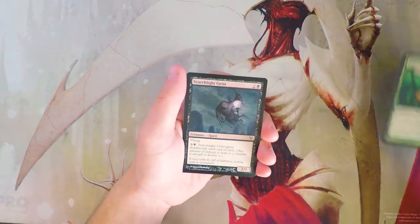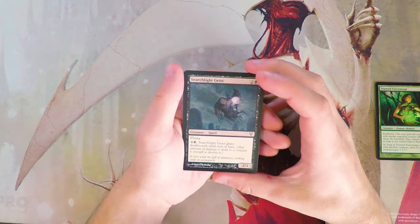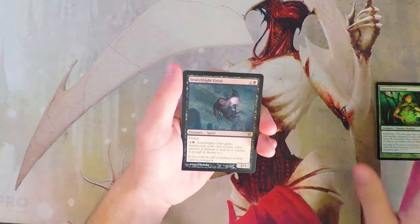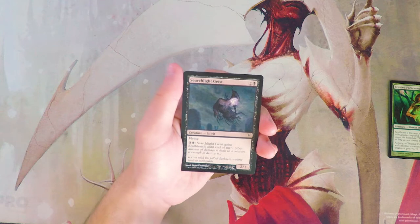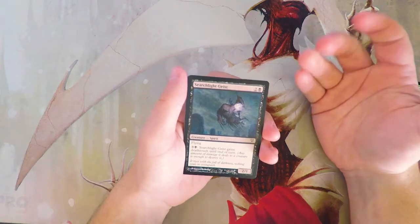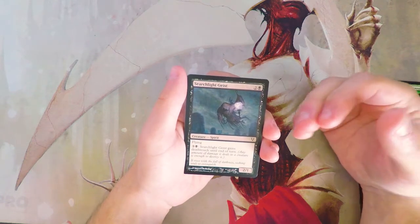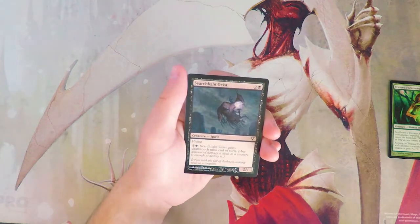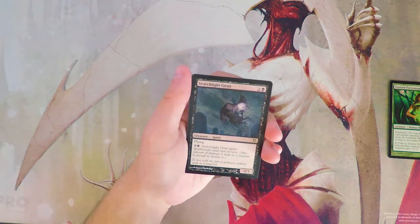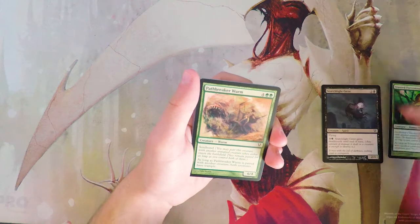The Force Mage is pretty good filler — not amazing and not a first pick, but decent. Searchlight Geist is a 2/1 for three with flying, and you can pay three and a black to give it deathtouch until end of turn. It's an evasive 2/1 which is decent, and giving it deathtouch is really good. It's a bit of a mana sink, but you can give it deathtouch before attacking or leave mana open to block and kill basically anything. Seems pretty good, probably better than the Force Mage.